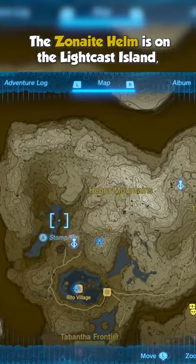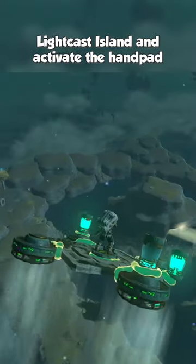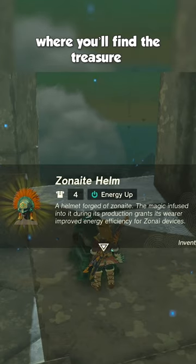The Zonite Helm is on Lightcast Island, located directly south of Hebra Sky. Use the nearby islands to fly your way up to Lightcast Island and activate the hand pad to drain the water. Enter the structure in the middle and solve the mirror puzzles all the way to the end, where you'll find the treasure with the Zonite Helm.